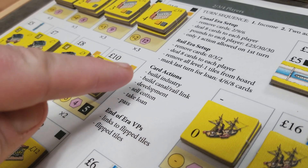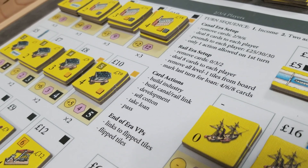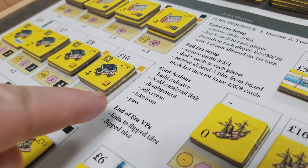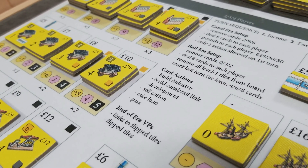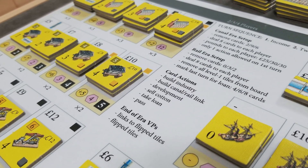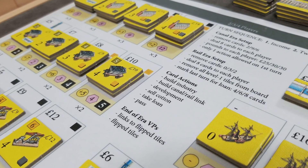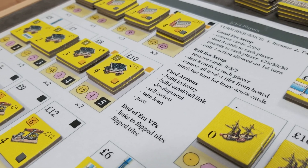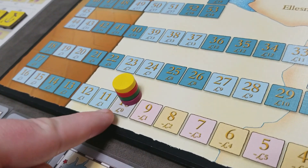Let's cover each card action. Passing means discarding a card and taking no action — not optimal, but sometimes necessary. To take a loan, discard any card and take 10, 20, or 30 pounds from the bank. For each 10 pounds taken, you go down one band on the income track. Note that during the rail era, once the draw deck is exhausted, players can no longer take loans.